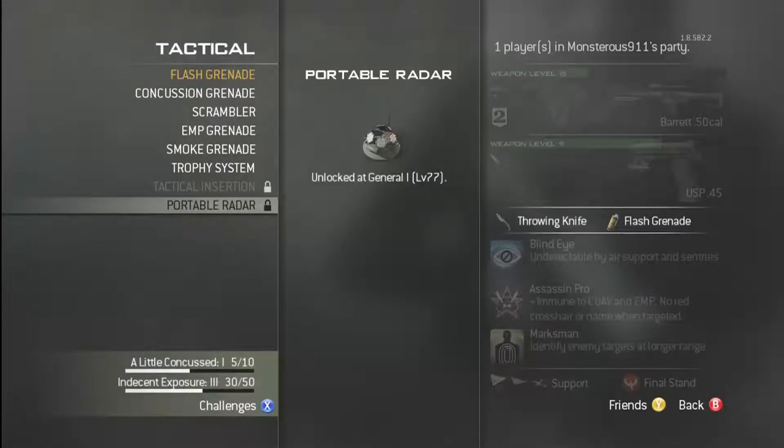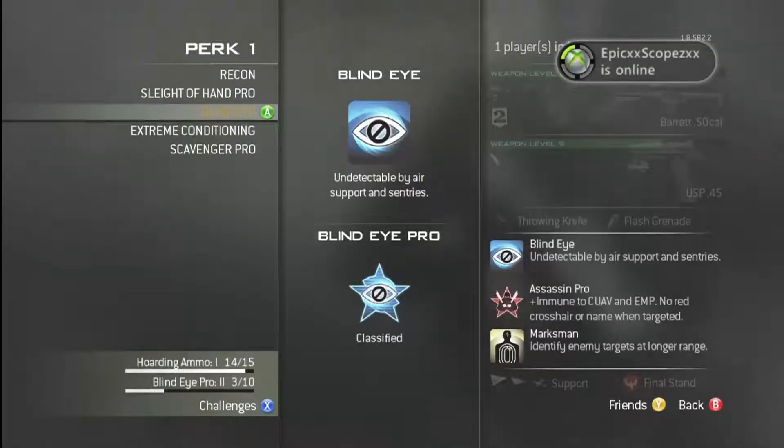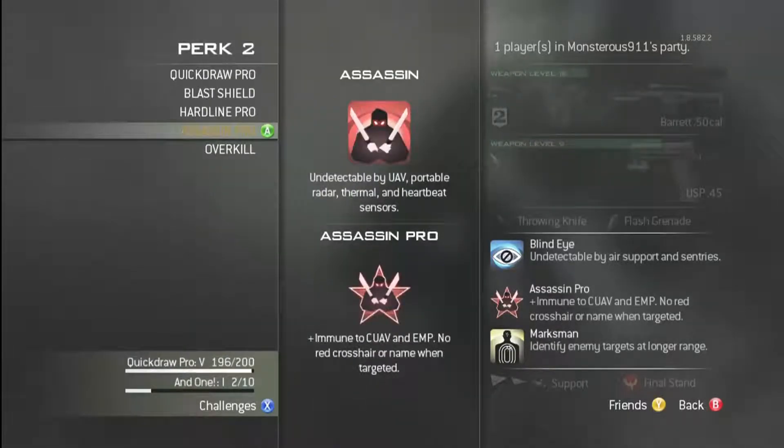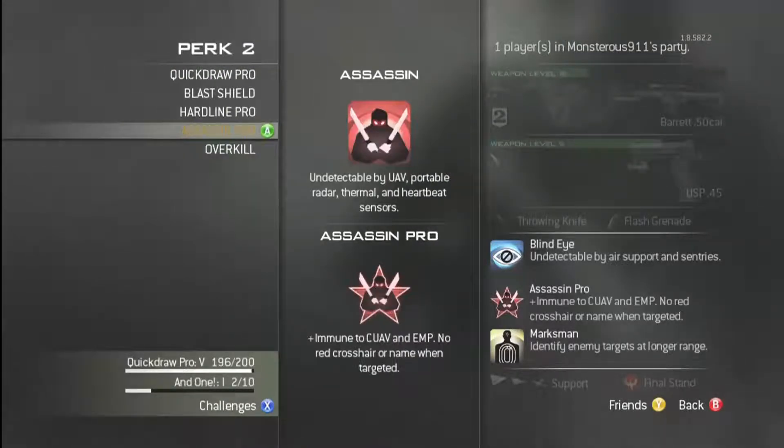Flash or concussion is what I'd recommend, or a portable radar to see what people are doing. For Perk 1, I always choose Blind Eye because of air support — I always get killed by air support and never anyone else. If you're willing to deal with that, use Sleight of Hand, but I'd recommend Blind Eye.